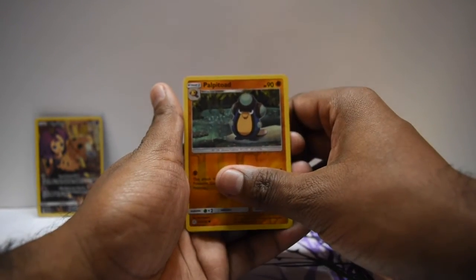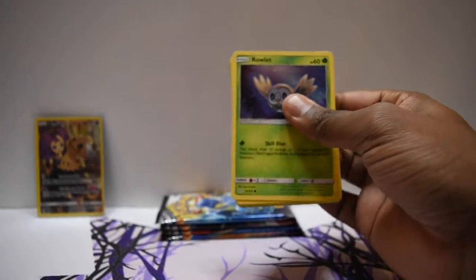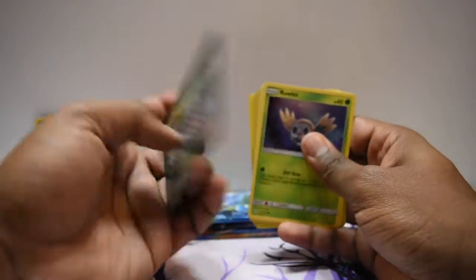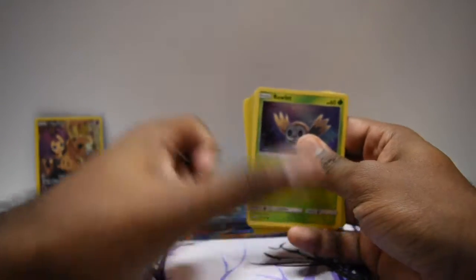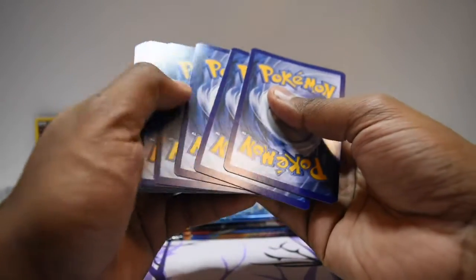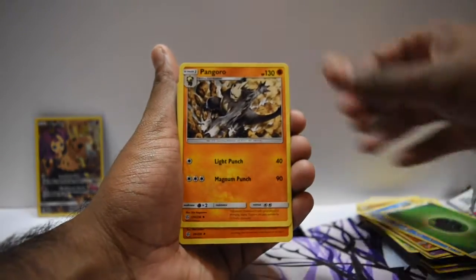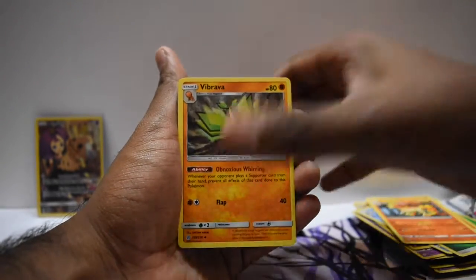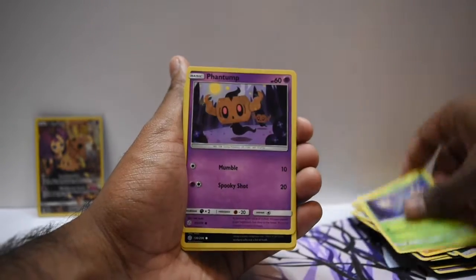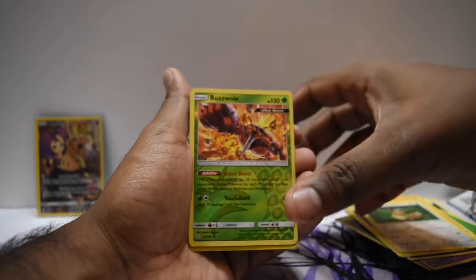Got a Palitoad and got an Empoleon — very cool. Another one with Rowlet, I love it, look how cute it is — it's green and so is the code card. Bars. If there was anything worth pulling in here you would have seen it in the spread, but we got a grass energy for the Rowlet, a Pangoro, a Rapidash, a Vibrava, a Rowlet, a Phantump, a Alolan Grimer, a Magnemite, and an Eevee.